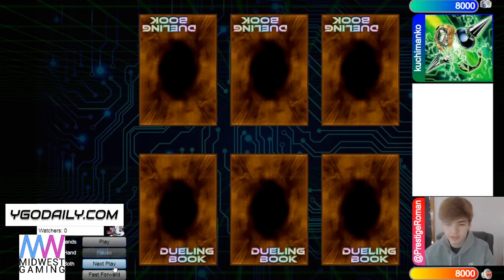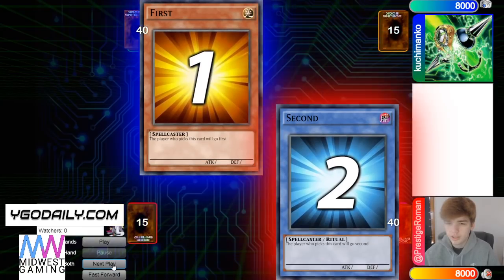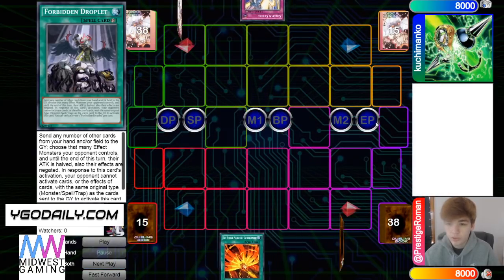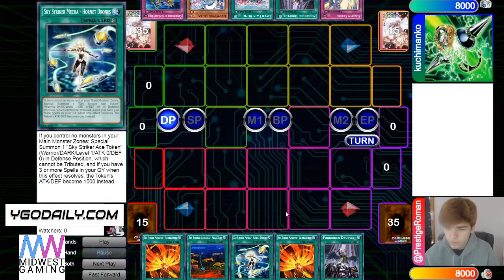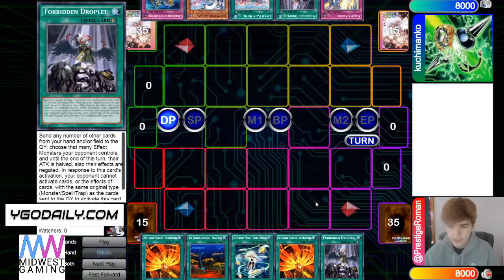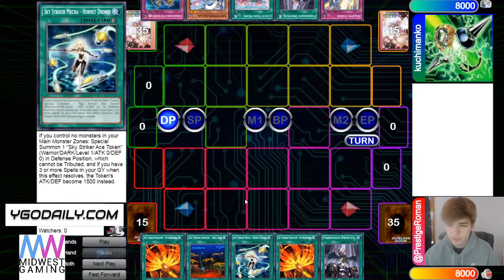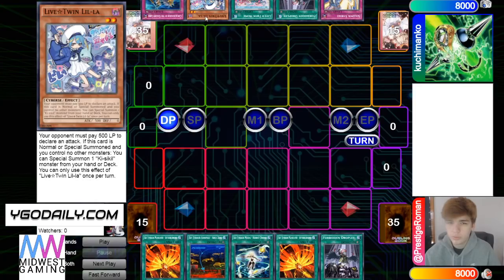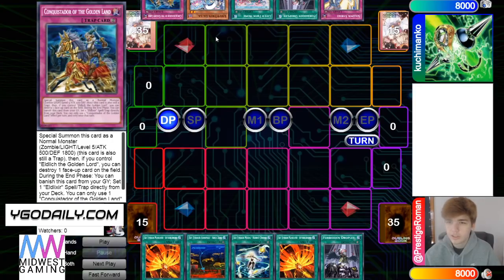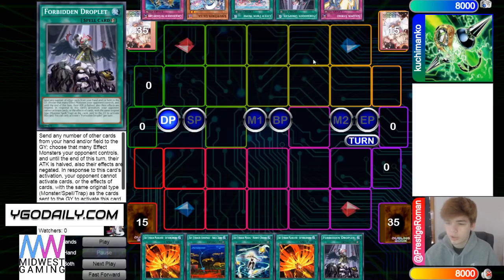Let's hop right in. Prestige wins the rock paper scissors and chooses to go second. 40 versus 40, gotta love to see it. Opening hand is Afterburners, Area Zero, Hornet Drones, Afterburners, Droplet — so no hand traps, multiple going-second cards, has a starter, not bad. Then he has Strike, Droplet, Homura Lilla, and Conquistador — pretty nice. They both open Droplets, by the way.